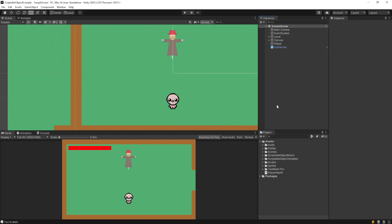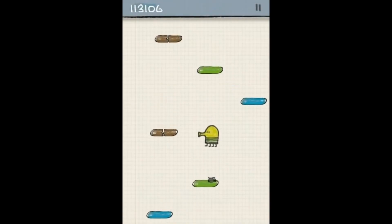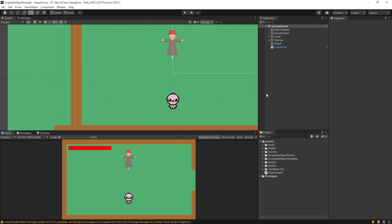It's worth noting there are so many different ways of doing this and so many different games that have a lose condition. In my case you collide with the scarecrow, you lose health, and when your health hits zero you lose. In something like Doodle Jump you lose when you miss a platform. The solution I'm going to show today is applicable to any game - you'll just need to adapt it.